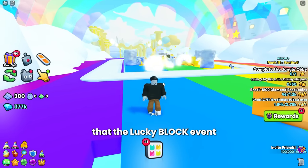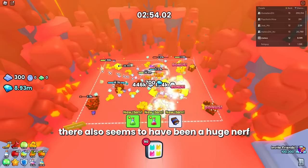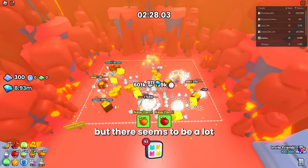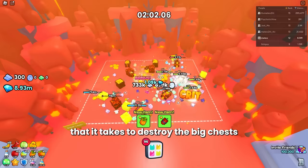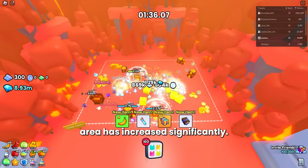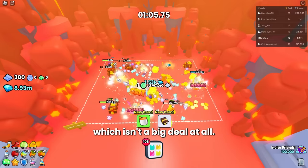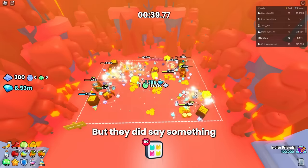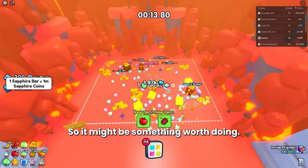It also appears that the lucky block event got nerfed as well since the update came out. Surprisingly, there also seems to have been a huge nerf to the chest run event. There seem to be a lot less drops from this event, and the damage required to destroy the big chest to get to the end area has increased significantly — it no longer breaks in one tap. They did say something about increasing the chances to get huges from these types of events, so it might still be worth doing.